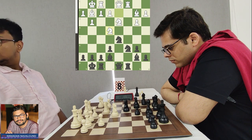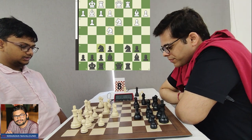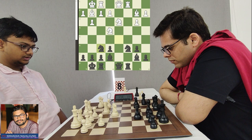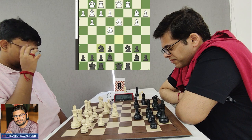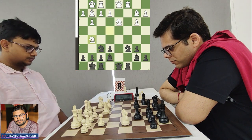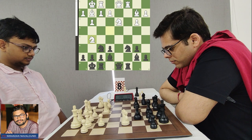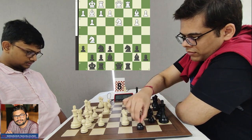Mitrabah is getting the E4 square he wanted for his Knight. The key principle is not to clarify tension unless you are getting something of relevance. Sahil continues his strategy of offering trades — as more pieces get traded, his task of defending becomes easier. Knight F6, and Mitrabah rejects the trade with Knight G5, also provoking his opponent to play H6 so that pawn could be a hook later. Sahil goes for H6.